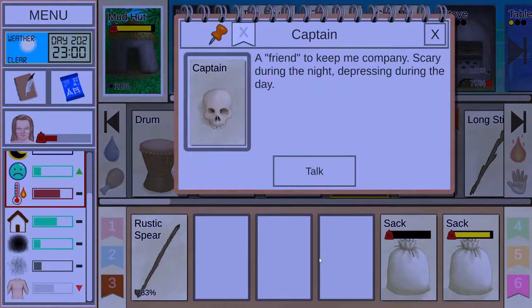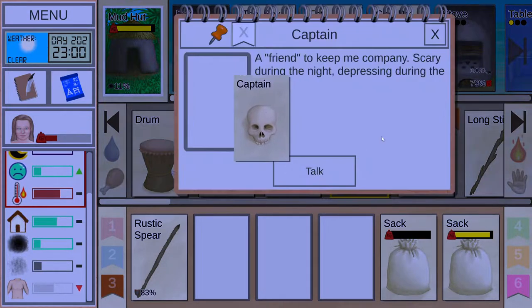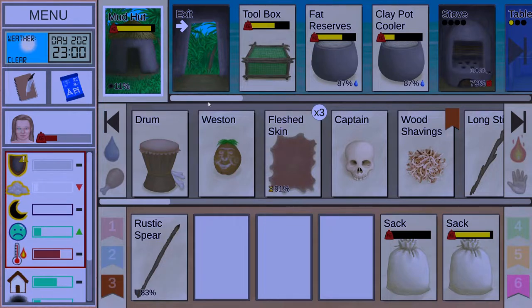Our morale is a little bit low. We kept talking to the captain here and I think we are done with that. I explored it, didn't say anything interesting — actually didn't say anything, period. Now we are going to talk to our little friend here, Weston. Weston is like, I told you he is not a good person to talk to. And well, we kind of agree.